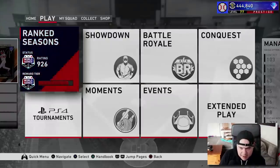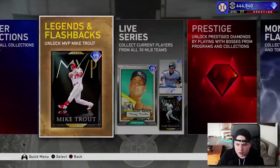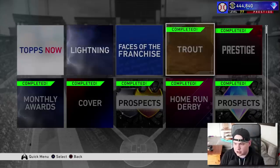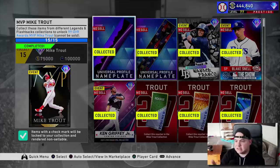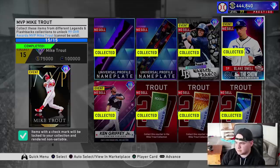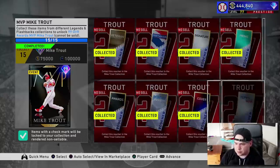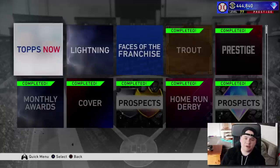Let's talk about how you get this Mike Trout card. You go over to your collections and you can see right here next to the live series — Unlock MVP Mike Trout. There are a bunch of different things you can collect to get vouchers. You need a total of 15 items. A lot of them end up being vouchers. You need this nameplate from collecting all 30 future stars, 30 face of the franchises, the prospects collection for Juan DeFranco, Players League for Blake Snell, Ken Griffey Jr., and then vouchers for rookie, breakout, all-star, veteran, postseason, signature, prime, tops now, cover athlete, monthly awards, awards, prestige, and prospects.